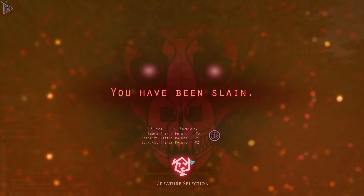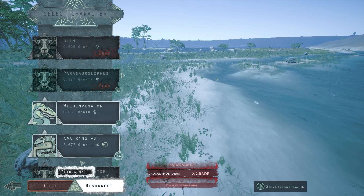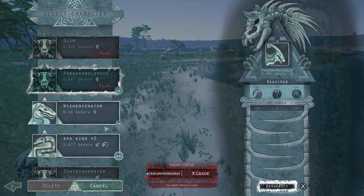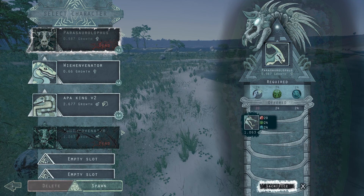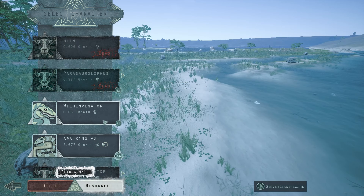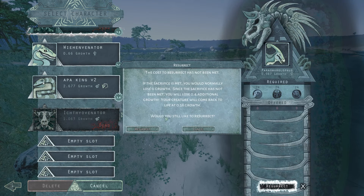As you can see we have been slain. Upon dying we have two options: resurrect or reincarnate. If we hover over resurrect, we can offer something to resurrect our creature — it requires items with 24 power trials, 24 speed trials, and 24 survival trials. Usually it's not even worth using something to resurrect. We can just normally resurrect and go back to around 0.5 or 0.6 growth.